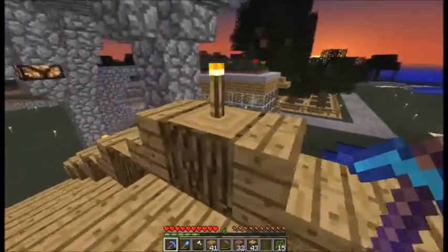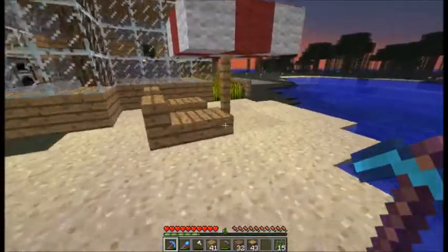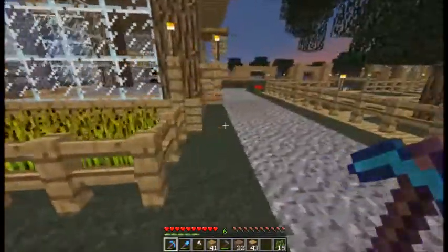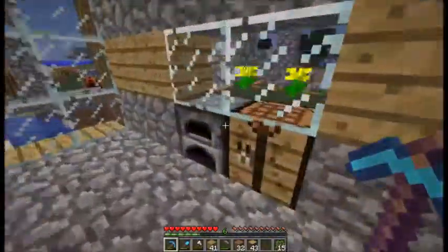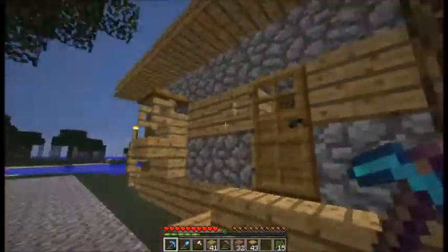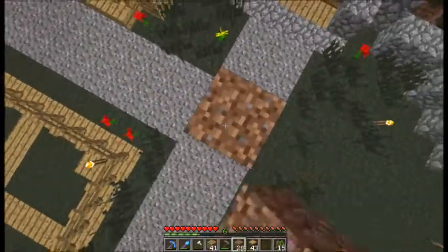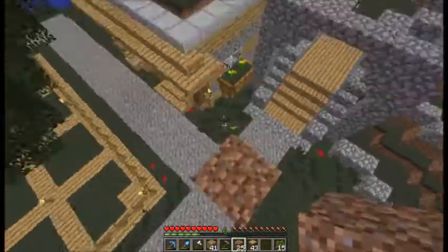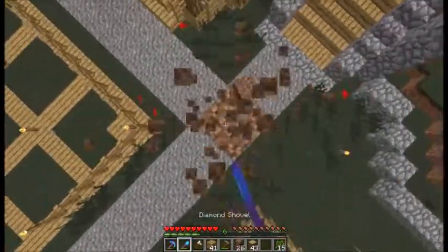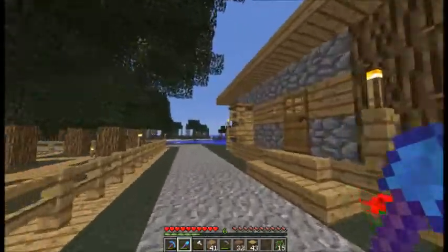We got this nice lovely house here - it's pretty cool. It's got its own beach farm and it's pretty awesome. There's a nice window, some flowers, and I just made it look as nice and detailed as possible. It has a side roof - basically like a grass roof - so it looks pretty cool.